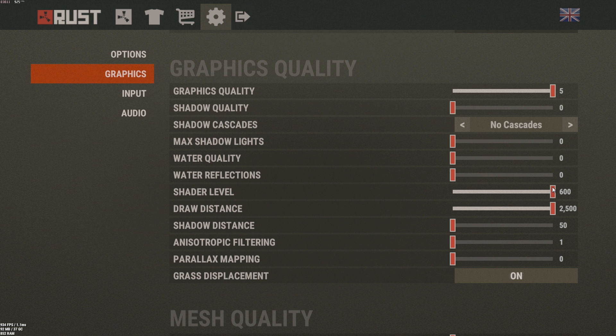Set Shader Level to max — most people set it as low as possible but it honestly doesn't do much. Some set it to 300 which helps a little, but once all chunks are loaded in it shouldn't matter, so you can leave it at 600. For Draw Distance, do not go below 1500 — you need that distance for PvP. I have it at max since I don't take a performance hit, and honestly there's little difference between 1500 and 2500.